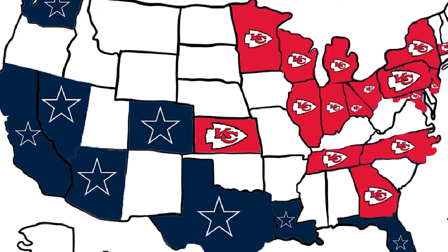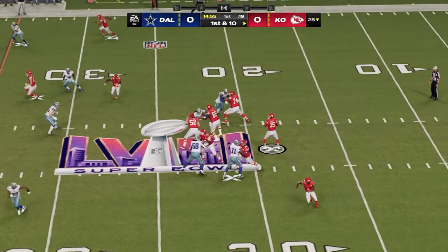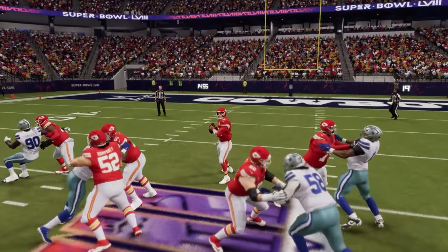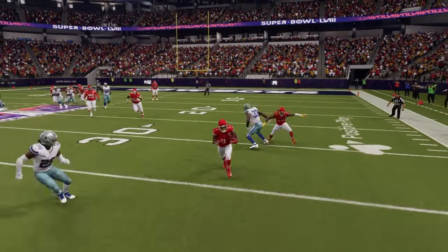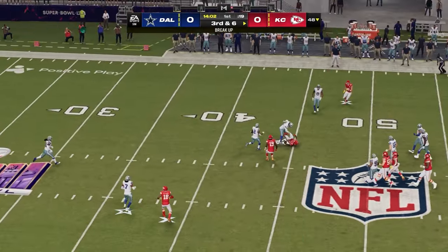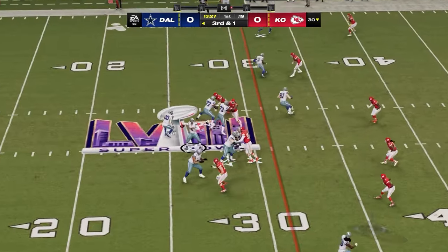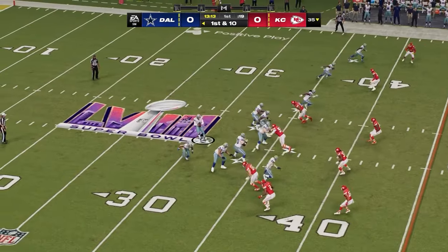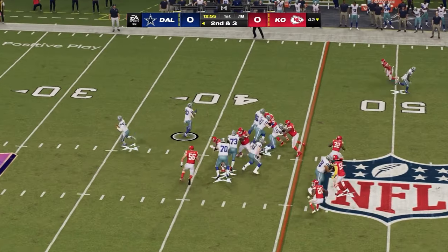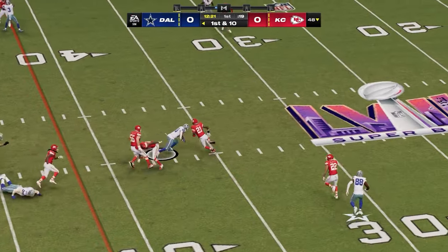The final matchup: Chiefs against Cowboys, winner takes all. The Chiefs get the ball first, check it down to Jerick McKinnon who picks up a massive gain. Aaron Donald makes big plays for the Cowboys' defense, Gilmore breaks up a pass, and the Cowboys get the ball. Tony Pollard gets early carries, CeeDee Lamb picks up a first down, and Dak gets Tyreek Hill involved. The Chiefs stuff Pollard short of a first down, but Pollard breaks loose for a massive gain with a spin move. The Chiefs then sack Dak on third and 14 and knock down a deep shot to the end zone.